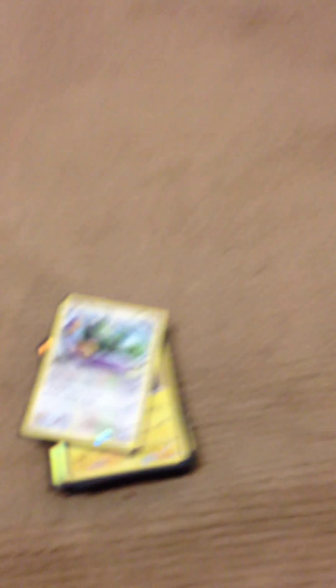Grottle, Magmortar — which is pretty cool — Tornadus, Electivire, Jatini, Sister — whatever it's called — Combusken, Levanny, Breloom, Avalugg.